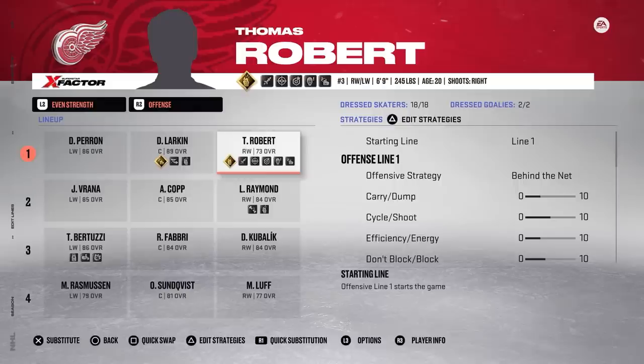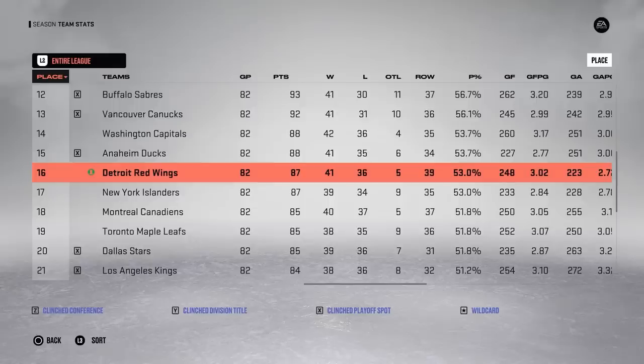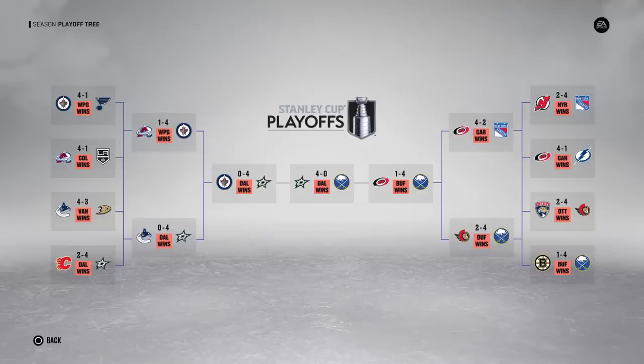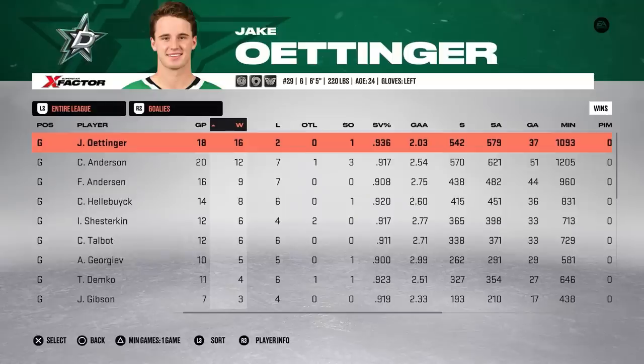It's about time the league watches out — Thomas Roberts is up to a 73 overall and ready to dominate. Although his team finishes 18th in the league and misses the playoffs, he has another historic season: 42 goals, 10 assists, 52 points, picking up 102 attribute upgrades. In the postseason, Dallas sweeps 3 straight rounds to win the Stanley Cup despite finishing 20th in the regular season — actually worse than Detroit. Ottinger went 16-2 with a .936 save percentage and a 2.03 goals against.